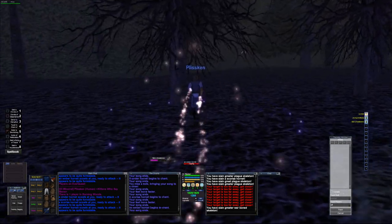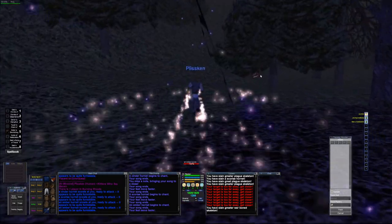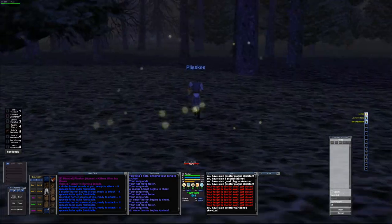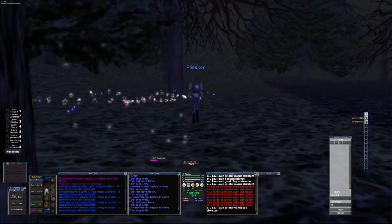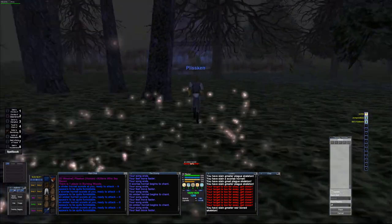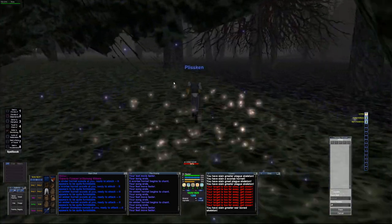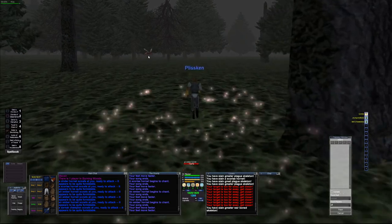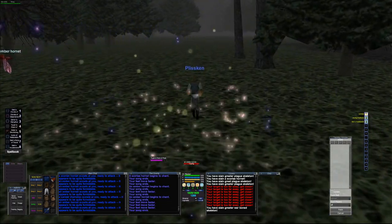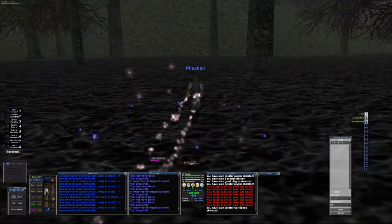One thing you have to be careful of is you can leash pretty easily, so you've got to be mindful of where your kite is. Make sure you're not getting too far away, especially once you have what you think is enough mobs and you start running into the kill spot. It's pretty easy to outrun the mobs and accidentally leash them. The sarnax — even though they're blue — I don't want to ruin my Tridoc faction, and a lot of them are slowed, so even if you don't care about faction, it's a bit risky.